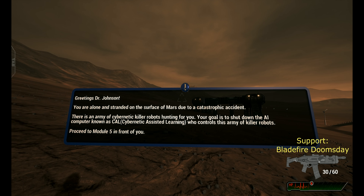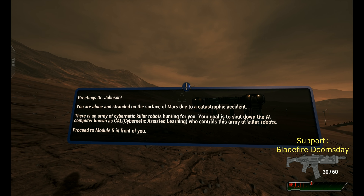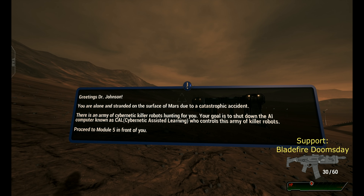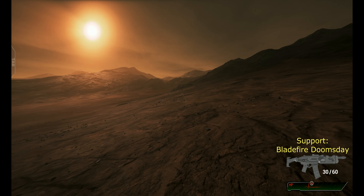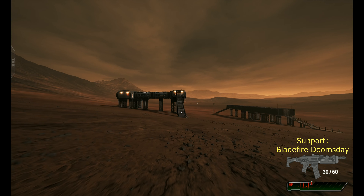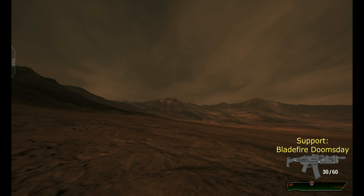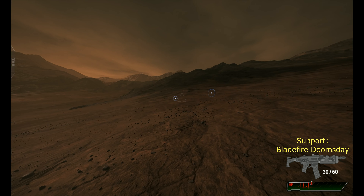You are alone. There is an army of cybernetic killer robots. Your objective is to shoot down the AI computer known as Core, who controls this army of killer robots. Proceed to module 5 in front of you. Let's get this started. My health is quite low — why am I low, and why am I in the middle of nowhere?